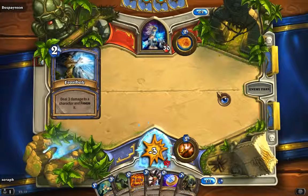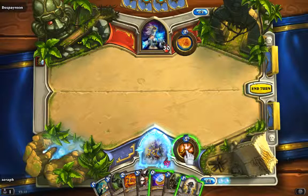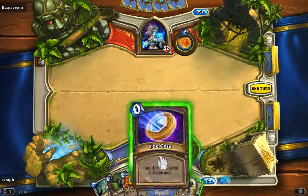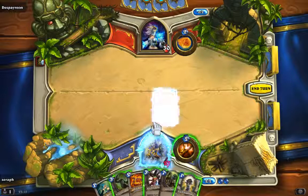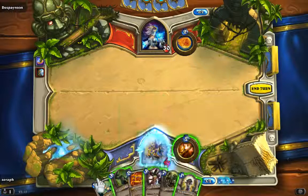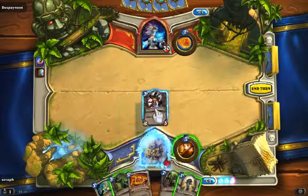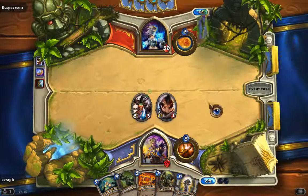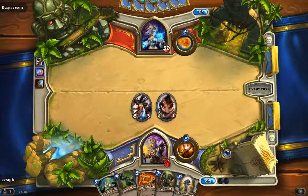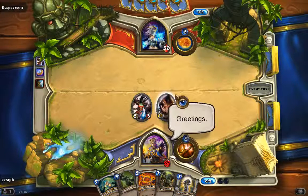I'll show you the arena mode maybe at the end of this video or in the next one. What we are playing here is a priest deck - it's got some healing powers and it's quite a nice deck to play. Here we go, playing the mana coin giving me one more mana this turn, and we're going to cast our reason-for-hunter to get some board control. I also love these effects where you can click with your mouse to light the campfire - pretty funny! You can also click your hero to greet your opponent.